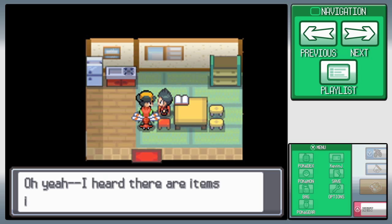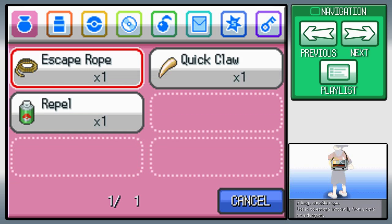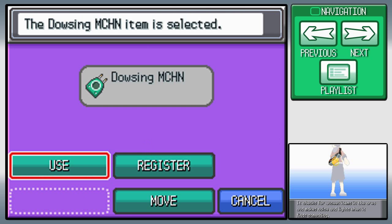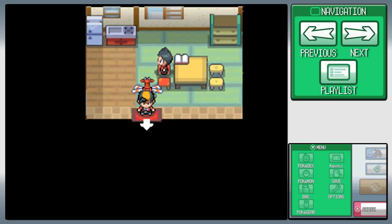It's actually pretty interesting how they put it in this game. Gen 5 did it the best, but this game didn't do it too bad. I like how they did it. I'm just gonna deselect the old rod, select the Dowsing Machine, and register it.